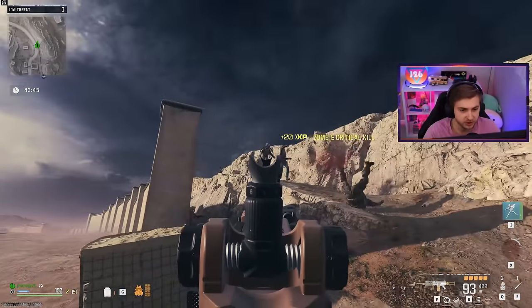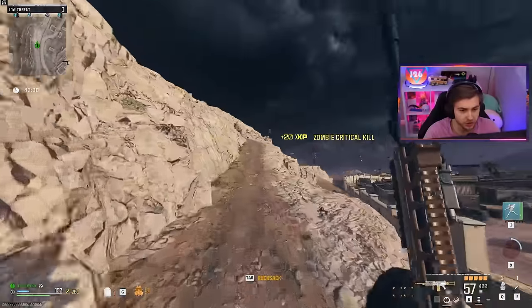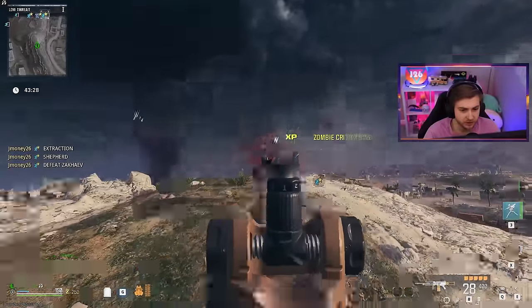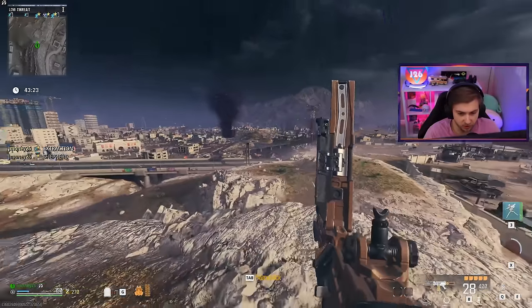I'm going to be testing this out in all three zones to see how it does against Zombies in each one. We'll be trying it against the Mega Abomination, the Stormcaller, and getting all the camos for it. Against Tier 1 Zombies, obviously it's going to dominate them. The reload speed on it though, let's see without Speed Cola.